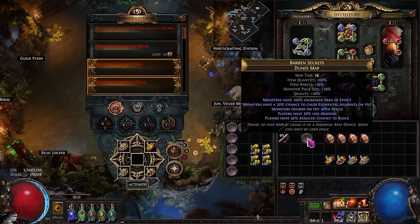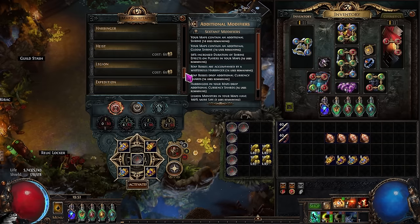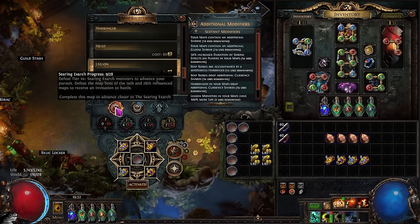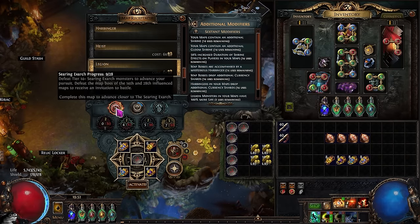For the map device, we put in our sextants, we put in our scarabs, and then scroll down to pick up Legion as well as adding Red Altars to every single map. This Legion stacks with all the other legions, making it just a free legion for six chaos. Red Altars are really good to do since the invitations are worth a lot, and the currency from Red Altars is worth a lot — especially since nobody runs Red Altars.